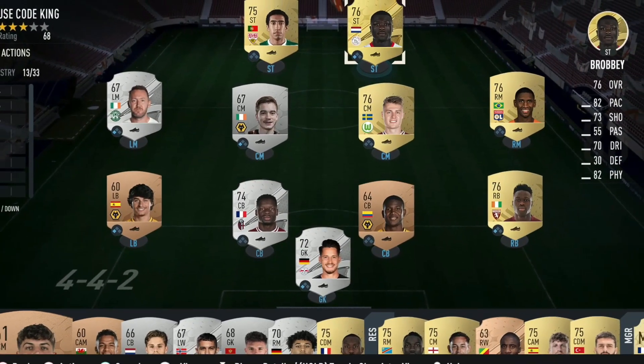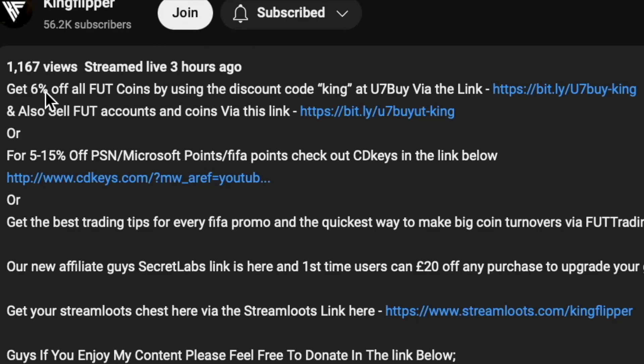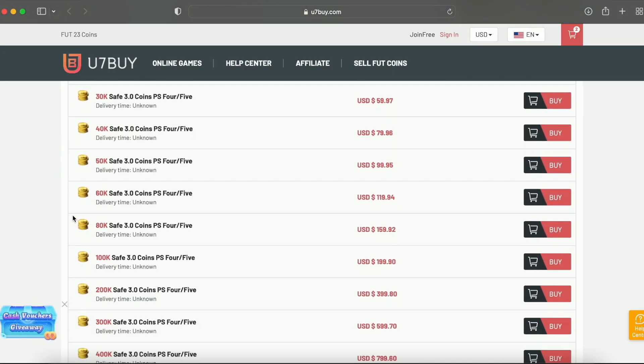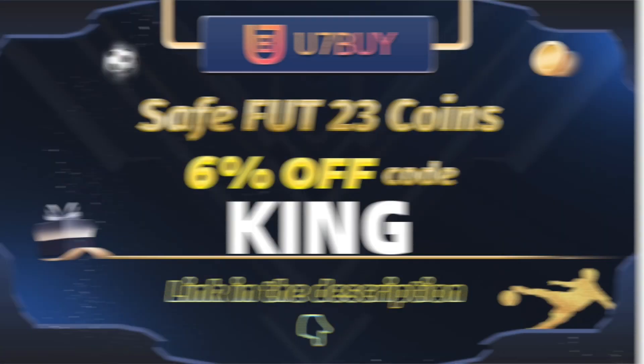You bored of having this starter team? Make it a beast team, with obviously getting yourself on the description below, get yourself to use 7x, get yourself some cheap, reliable coins, and don't forget to use King with a cheeky 6% off.